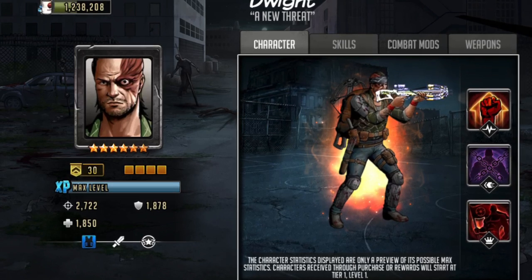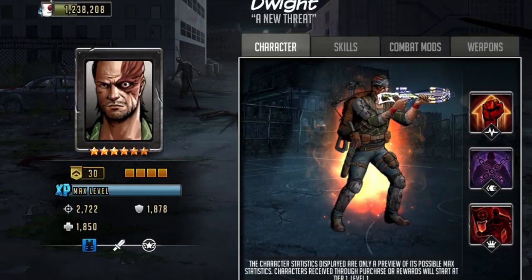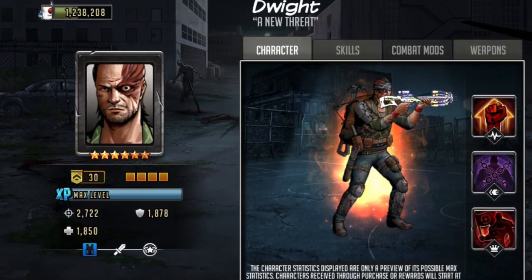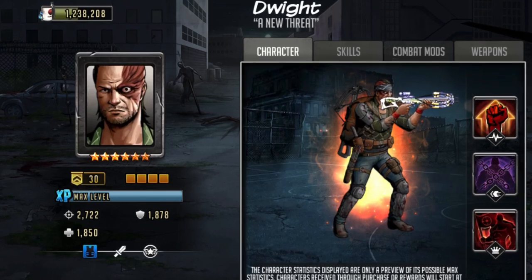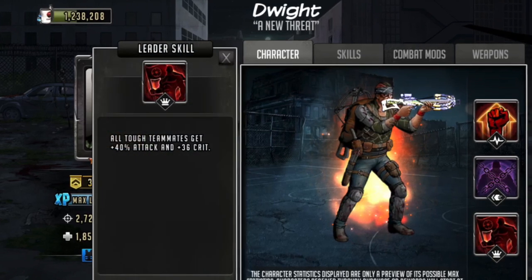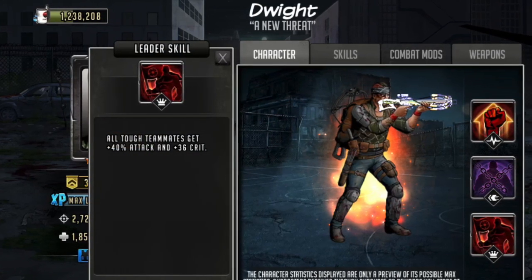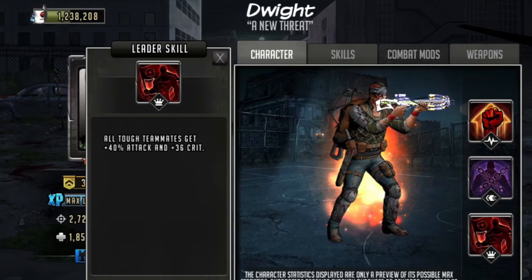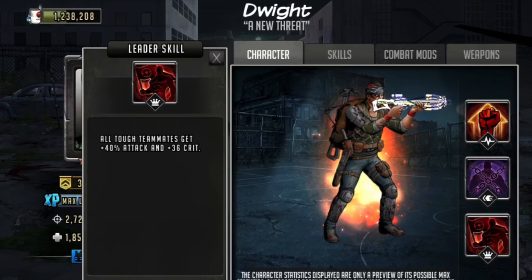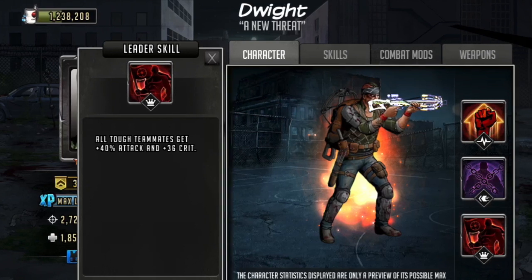One of the toons that I think a lot of people would actually purchase at $5, maybe even $10, is this Dwight: A New Threat. This character was one of the first six-stars released, but he's still a relevant character because of his leadership skill. His leadership skill gives all tough teammates plus 40 attack and plus 36 crit chance, so this would work great with a Priya who has rampage, because it boosts her attack and with 36 crit chance increase it means she has a higher chance for rampage to trigger on each attack.